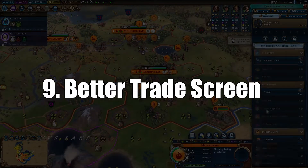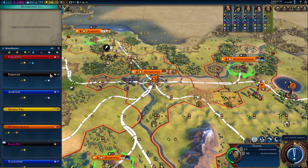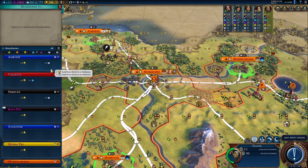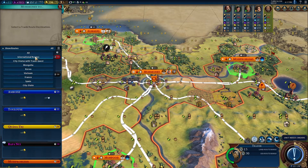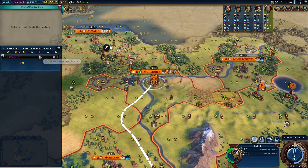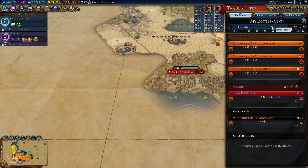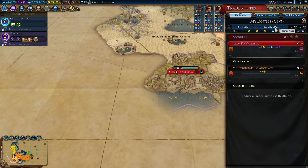Number 9 is the Better Trade Screen, a UI mod which improves the Trade Route screen in the game. Among other things, it allows you to sort the Trade Screen by yields so you can see which routes might be best for your goals. It also adds filtering options so you can look at routes for specific civs, city states, or those with trade requests, and provides more trade details in general to help you keep track of your own routes as well as other civs who are trading with you.